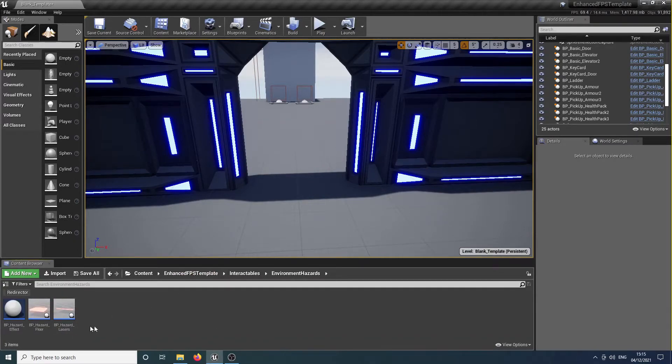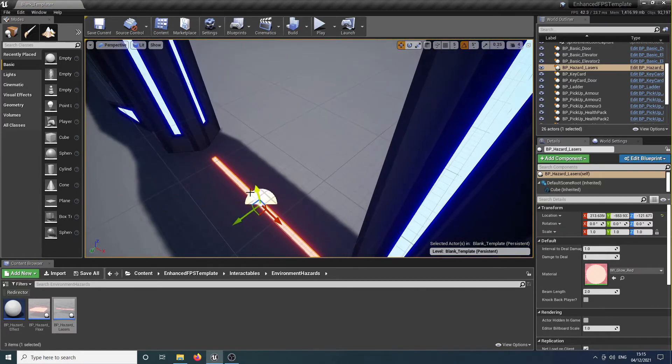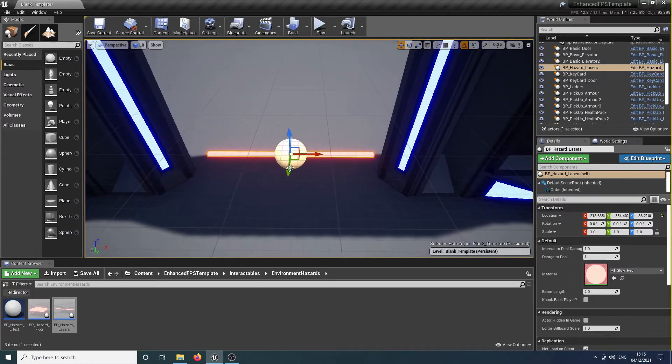We've got several different types of environmental hazards that are included as part of the kit and we'll go through them one by one. First of all we'll go over the lasers because we've already kind of touched on those in previous episodes. If I bring one of these out into the world and scale it up, we've got a few options we can play with.